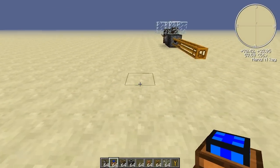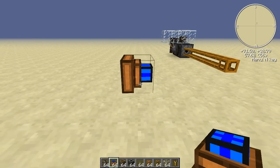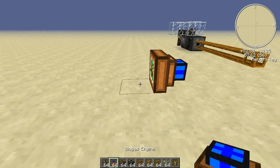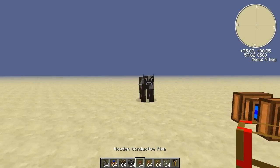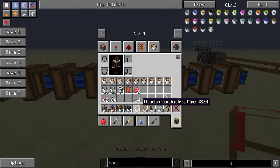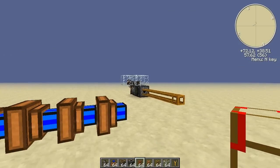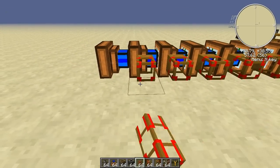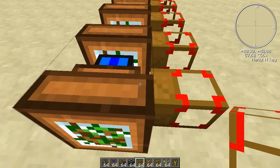We place these biogas engines — this will power the quarry for us. One, two, three, four, five, six, seven, eight, and nine. The biogas engine will give out one MJ when using milk as the fuel. You can use other stuff, but I'll use milk because it's free from the cow. Next let's place these wooden conductive pipes next to all of these, and as you can see they connect to the biogas engine.